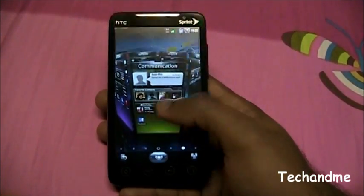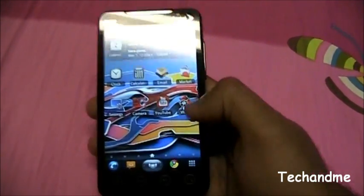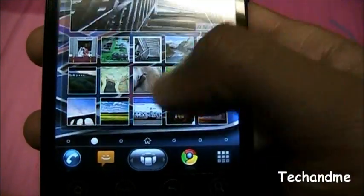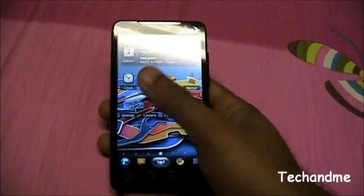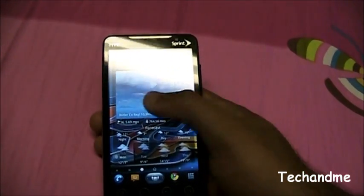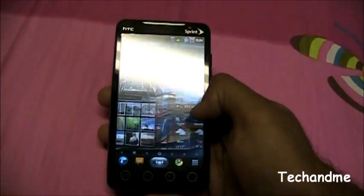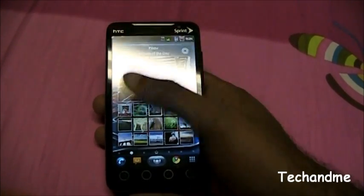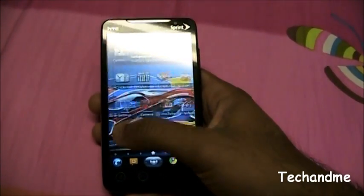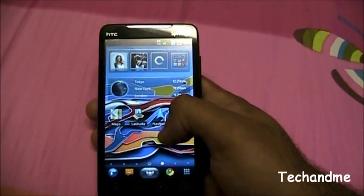So this is the basic home screen right here — indicated down there by 'Home' — and then you have different pages you can get to. It starts off with a couple of applications: you have a calendar widget which comes with the launcher, a weather page showing the current weather, a Flickr widget, a clock widget, and then the gallery and world time.